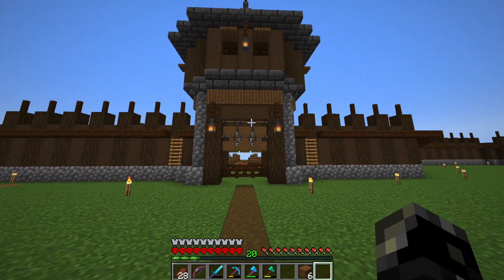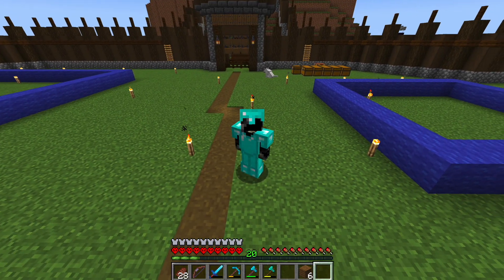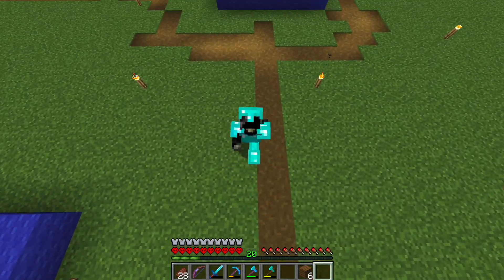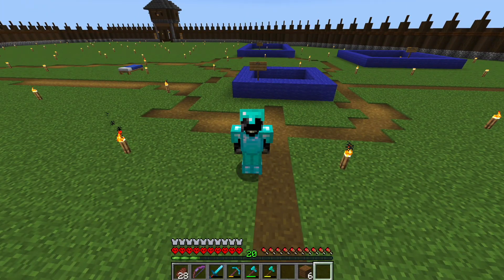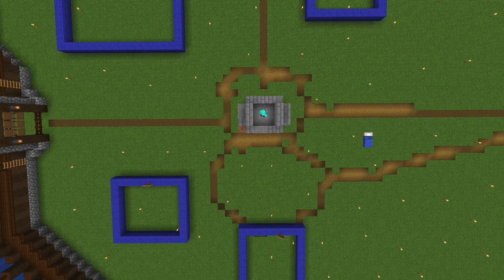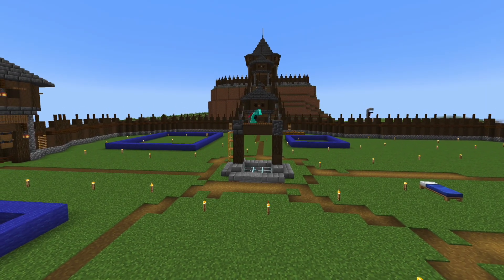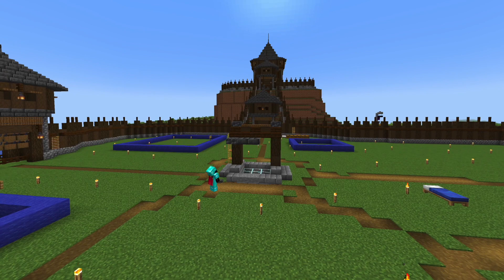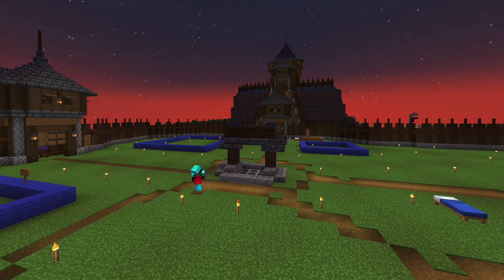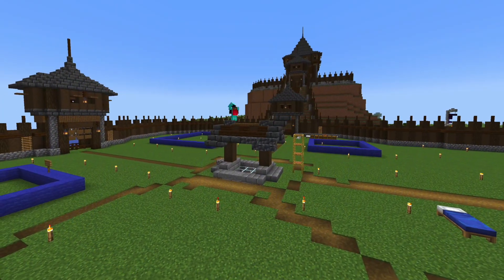Now that we have a sealed castle wall, we can start moving villagers here to create our very own town. But before I can bring the first villagers over, I should probably build somewhere for them to stay. It took me a while to get the exact position to where I was happy with it, and the design took a long time to get right as well. I got there eventually though, and I'm really happy with the level of detail on this tiny build.